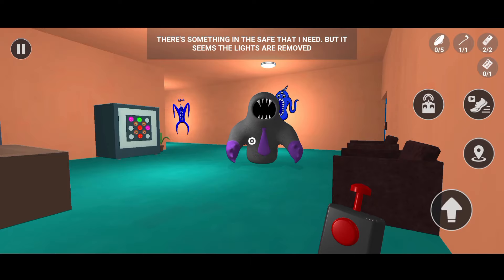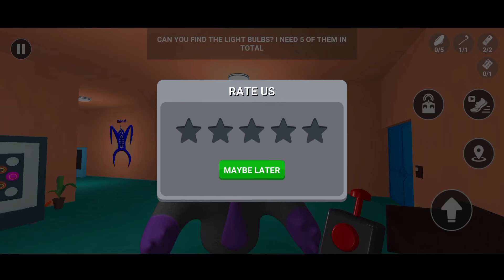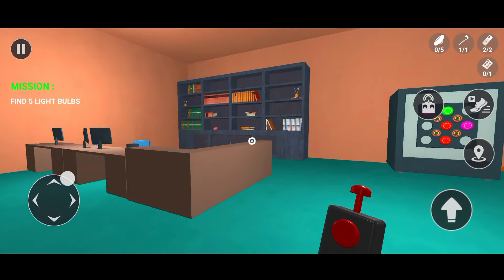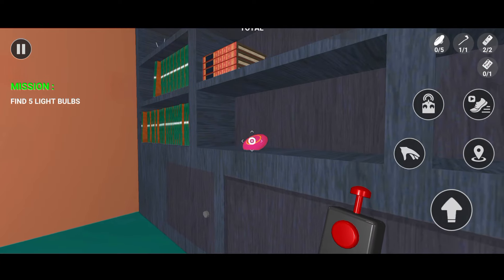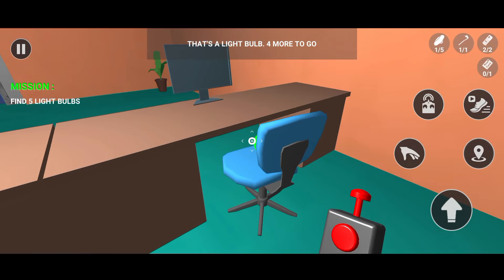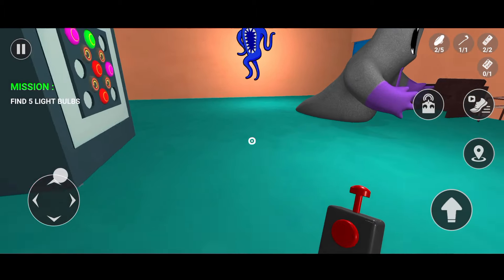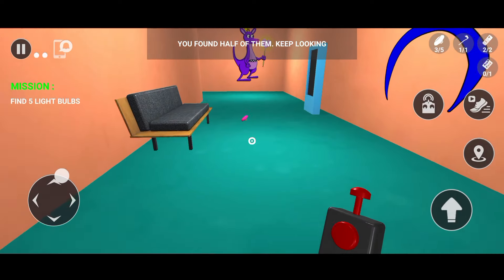There's something in the safe that I need, but it seems the lights are removed. Can you find the light bulbs? I need five of them in total. That's one light bulb — four more to go. You found half of them, keep looking.